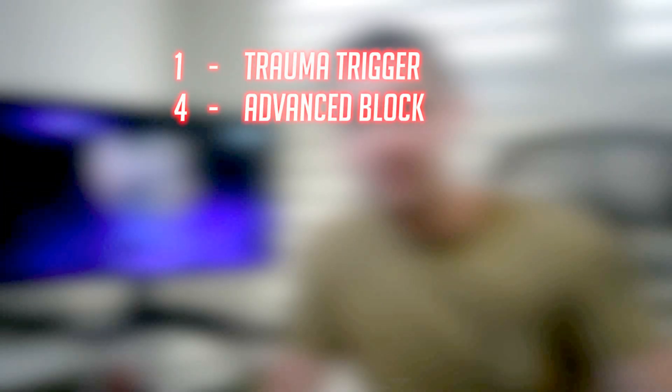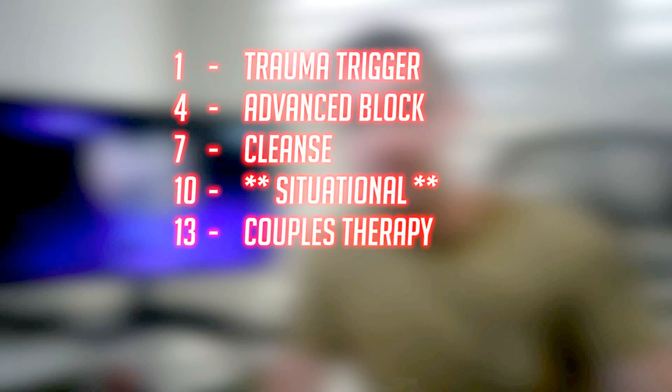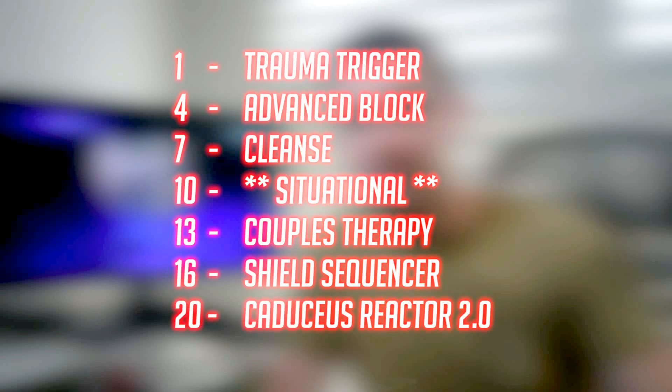The following are the talents I had the most success with on the PTR. It's worth noting that I found the Lieutenant's survivability quite low and my talent choices reflect this. At level 1 I took Trauma Trigger, at 4 Advanced Block, at level 7 Cleanse, at level 10 either heroic, at level 13 Couples Therapy, at level 16 Shield Sequencer, and at level 20 Caduceus Reactor 2.0.